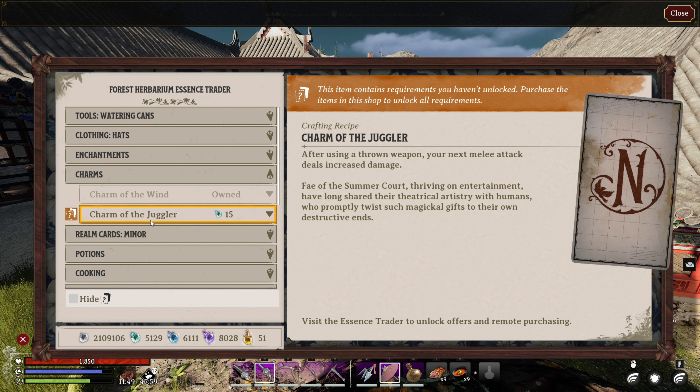Then over in the Forest Herbarium, there's the charm of the Juggler. After using a thrown weapon, your next melee attack deals increased damage.